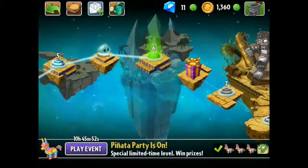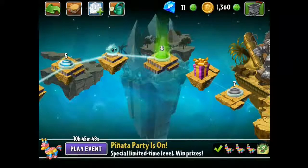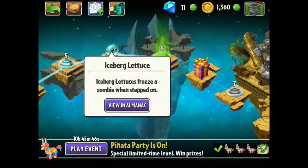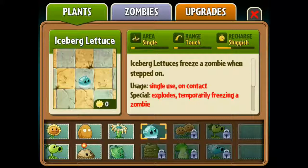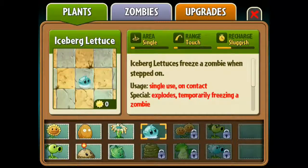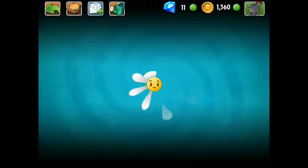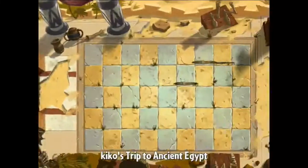How's it going guys, Kukku here back again with Plants vs Zombies. We're at level 6 - last time we unlocked the iceberg lettuce, so let's check it out in the book. We've got a single area, the range is touch, and the recharge is sluggish. Anyway, I'm going to try it out this time, so let's go ahead and go on to level 6.